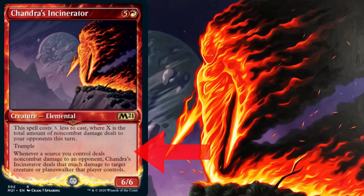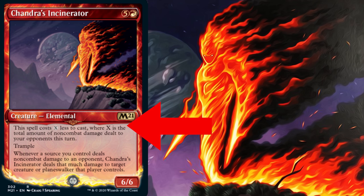Incinerator is a 6/6 trampler that says whenever a source you control deals non-combat damage to an opponent, copy that damage onto an opponent's creature. But more importantly, Incinerator normally costs 6, but it costs X less to cast, where X is the total amount of non-combat damage dealt to our opponent this turn. So in other words, Incinerator can cost as little as 1 mana.